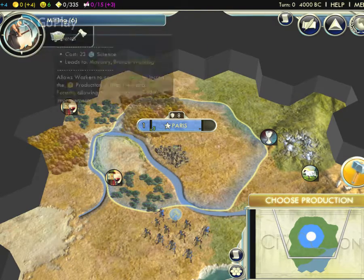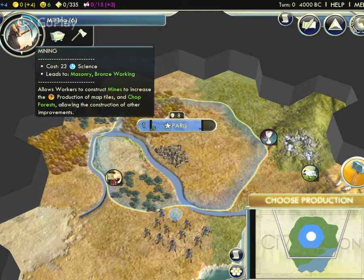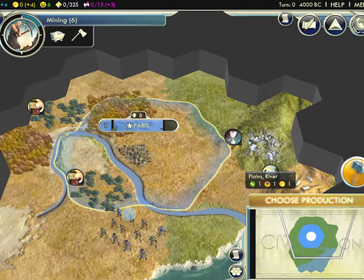This circle shows the turns — in 6 turns this technology will be unlocked for me. It will open many types of buildings and different types of metals as resources. There are also wine resources and silver resources visible on the map.